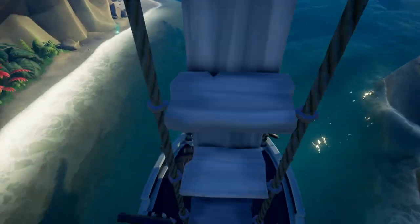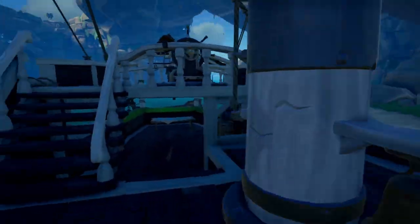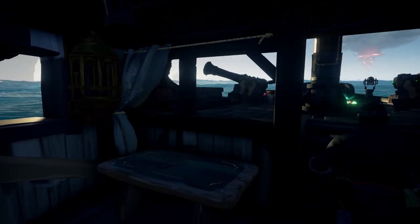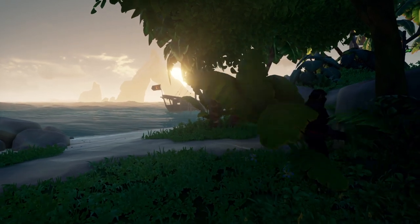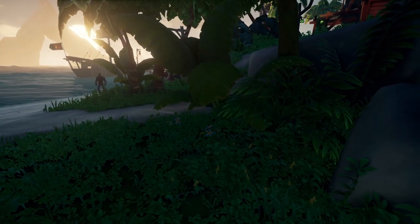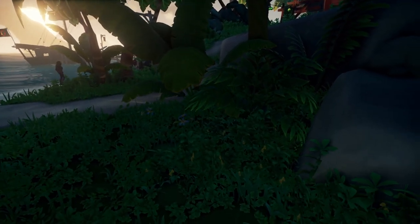Now, if you do manage to steal some treasure and bury it, if you want to be extra sneaky, you can hide your map bundle on an island, making it impossible for other crews to steal it from your ship. Just never leave your map bundle floating in the sea, as it will eventually sink and despawn, taking your buried treasure with it.